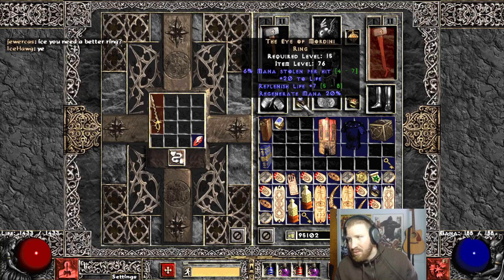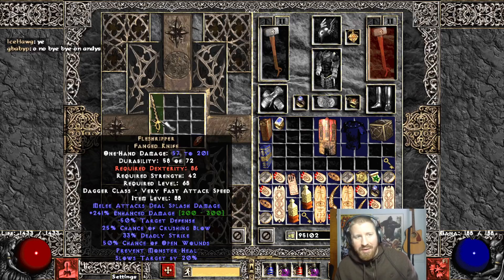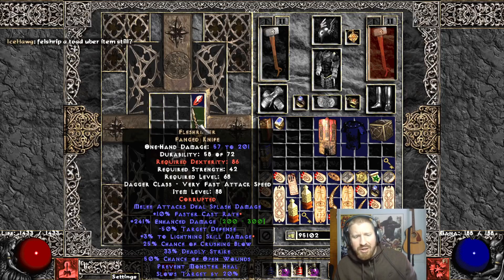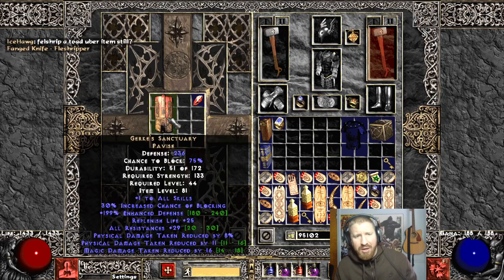Look at the rings. That's all I got. Yeah, I know. It didn't go by at least. So here's Flesh Ripper. Still maybe a Toad Uber item still. Yeah, who the hell uses Flesh Ripper now? And is there actually a Blades of Ice Assassin in Project Diablo 2? A Lightning Pierce and Castrate? Are you kidding me? This thing's a slug. Yeah, this is a slug. This shield.